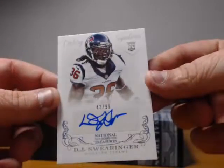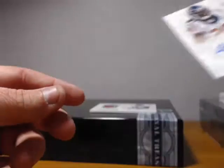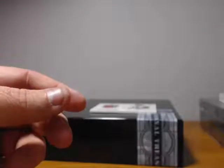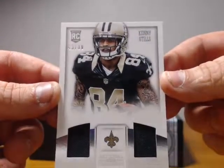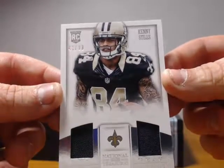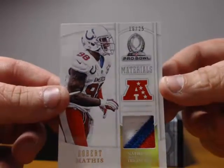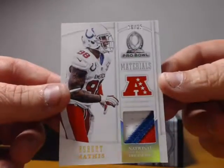DJ Swearinger rookie for the Texans, 42 out of 99 auto. Luke Wilson auto rookie for the Seahawks, 33 of 99. Kenny Stills 43 to 99 patches, rookie for the Saints. And a Colts Pro Bowl materials — nice red, white and blue patch — 16 to 25, Robert Mathis.